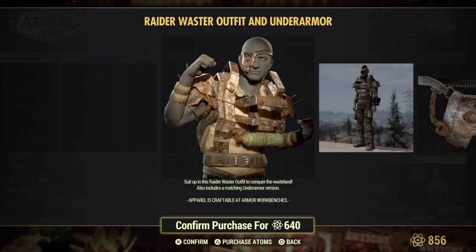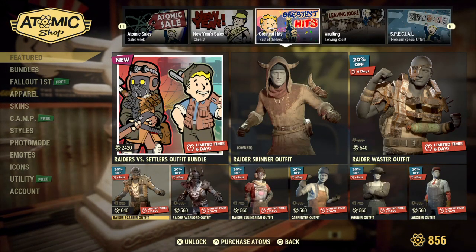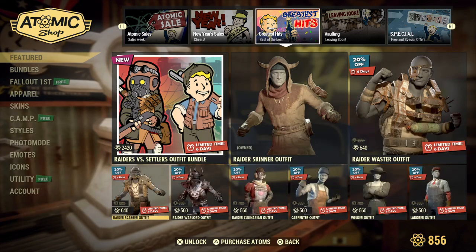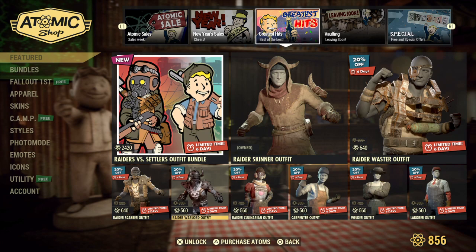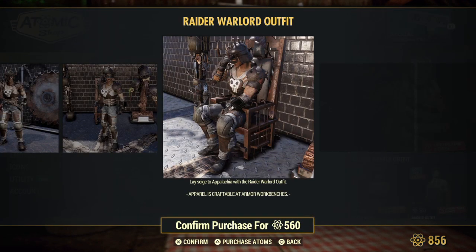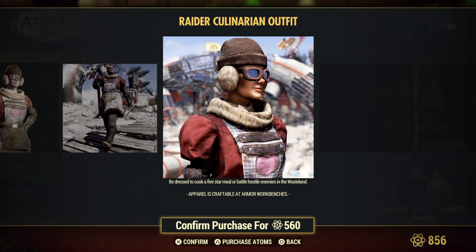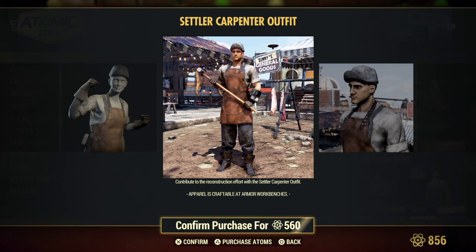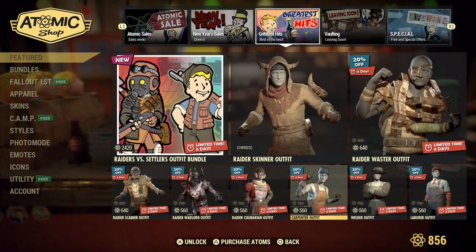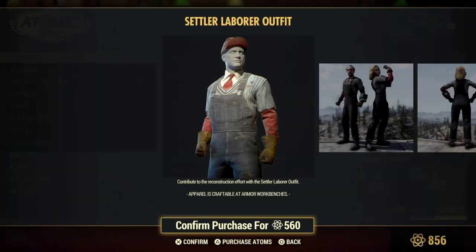The Raider Waster outfit and Under Armour — I can't wait to come back. The Raider Scabber outfit. Raider Warlord outfit. Raider Culinary outfit — it's so adorable. This is definitely going to be one I'm going to have to get. The Subtler Carpenter outfit, Subtler Welder outfit, and the Subtler Laborer outfit.